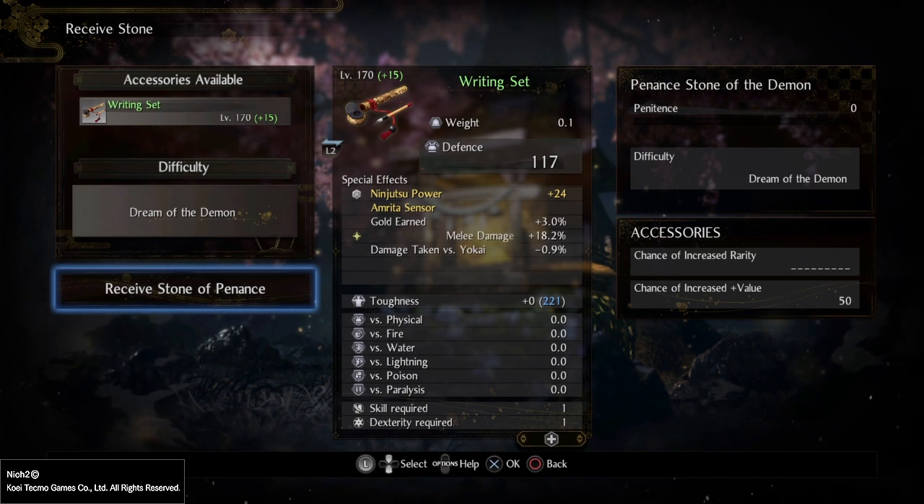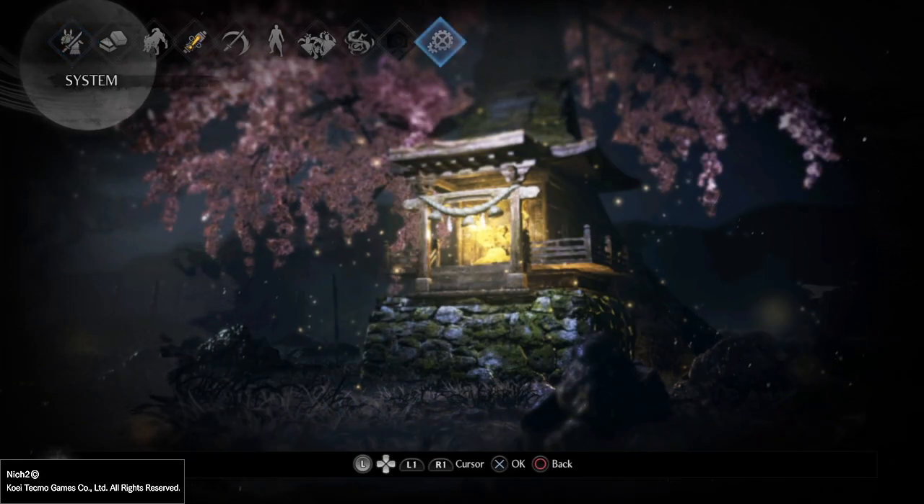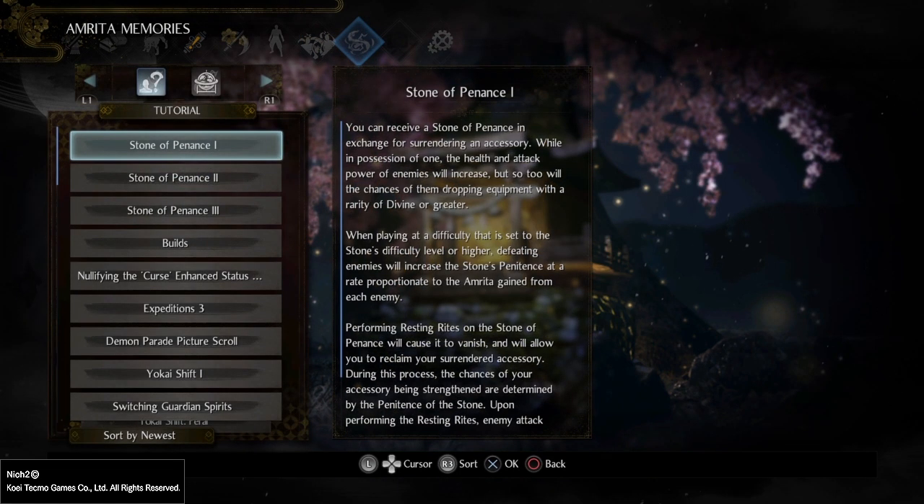As the game explains — and I'm going to take us into the menu with the explanation — when playing at the difficulty that is set to the Stone's difficulty level or higher, defeating enemies will increase the Stone's Penitence at a rate proportionate to the Amrita gained from that enemy. So by extracting Amrita with the Extraction Talisman, or by killing them to get their Amrita drops, you are improving your completion of the Stone in question.